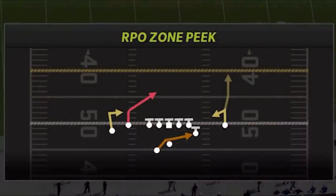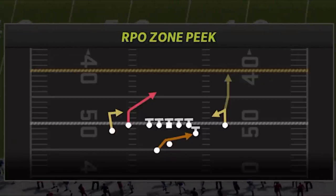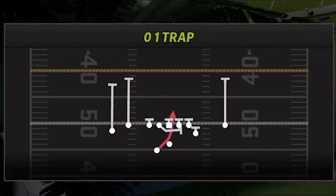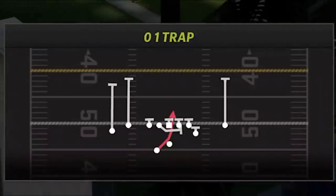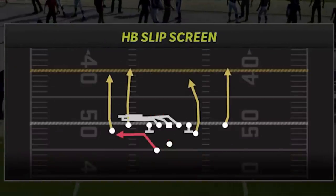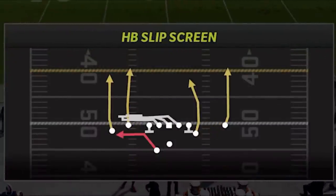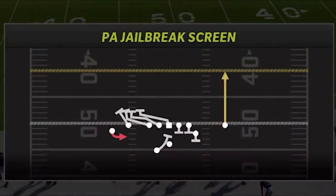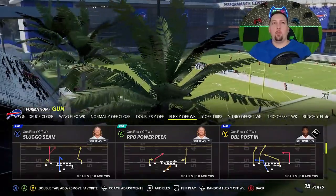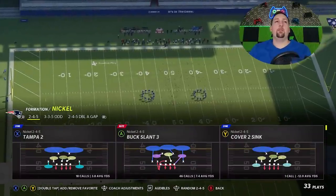I like the zone peak better — it's a little better to run outside. If you want to run inside you can use the power peak, which is also in the audible options. Then you have a really good inside run: the L1 trap, which is always very good. I also have a choice of either the slip screen or the PA jailbreak screen — I'll show you all these plays. For the fifth play we'll go with the RPO power peak, and on the defensive side we're just going to go random nickel.